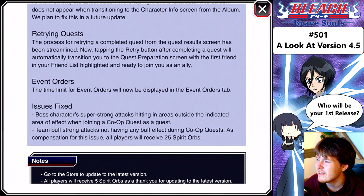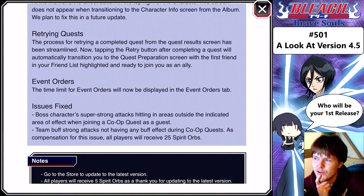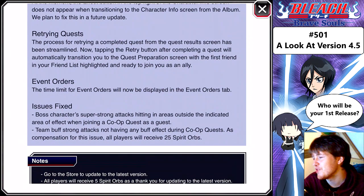Issues fixed: a boss's super strong attacks hitting in areas outside the indicated area of effect when joining a quest as a guest. So how long has that been going on? I have a lot of problems with dodging those types of attacks. It's going to be very interesting to see what happens in extreme co-op. I'm really bad at dodging the giant AOEs on the ground, especially when you have lag. Team buff strong attacks not having any buff effect in co-op quests — as compensation, all players will receive something.